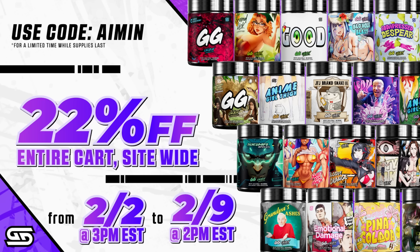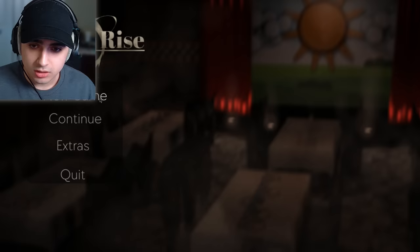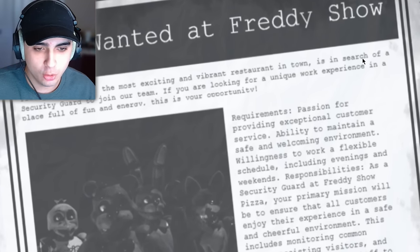Gamer Subs, the best energy drink, is having a sale — 22% off entire cart. Make sure you're using my code 'aemon' before any purchases. Let's get right into it. Help wanted at Freddy's — you already know I'm perfect for the job, just look at this resume.